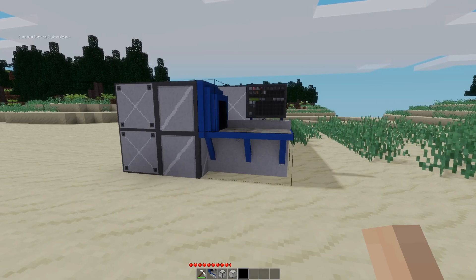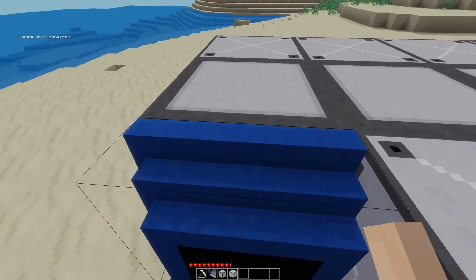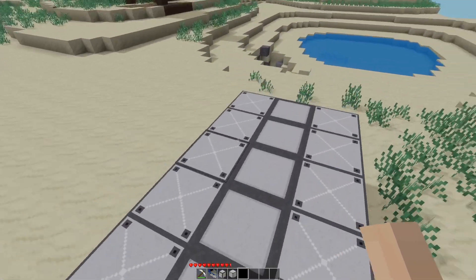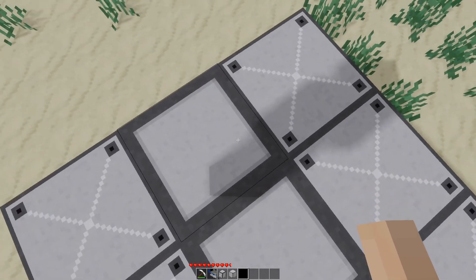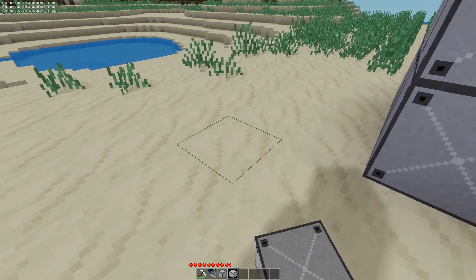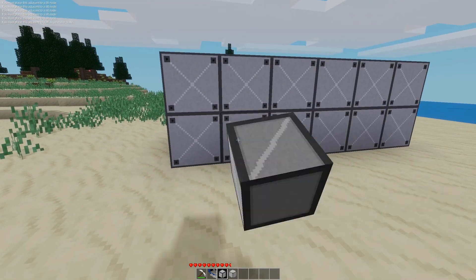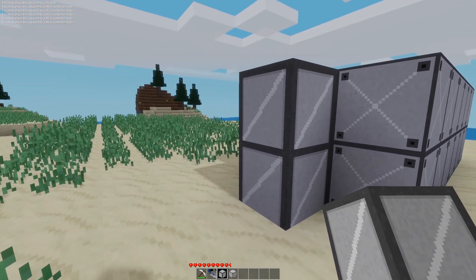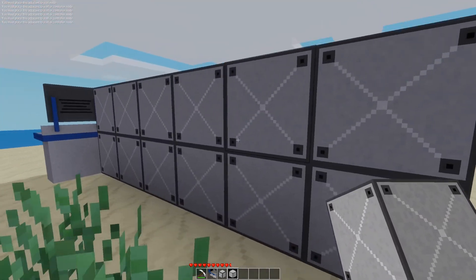To use it, you place the brains of the unit, and then you need to connect a series of lifts and storage cells. The center row is the lifts, and the storage cells just connect to the lifts. If I turn on chat and try to place a storage cell, it'll tell me it must be placed adjacent to a lift node. You can't place storage cells next to storage cells, and lift cells have to be connected to other lift cells or the controller.